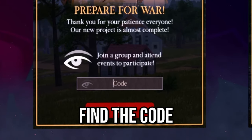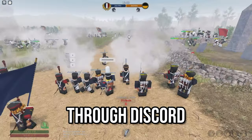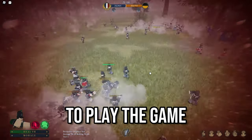However, you can't just find the code out of nowhere. The codes are given to you through a specific regiment through Discord, meaning that you'll need to have Discord in order to play the game.